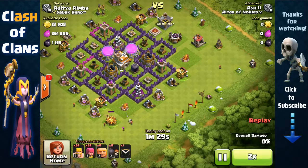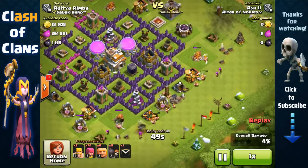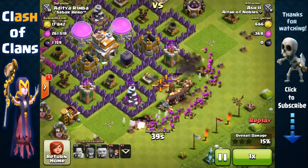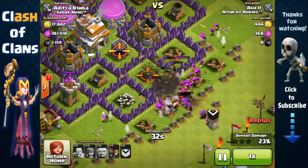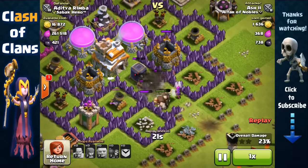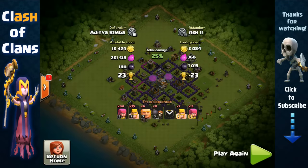For the next base, we start by sending archers to remove outside buildings and create space on two far sides. Once those structures are cleared, we remove the army camps with barbarians — and always spread your barbarians on the outside to test for giant bombs. Send out giants to distract the wizard tower, use archers to remove the wizard tower over the walls, open the first wall layer while defenses are distracted, then have all archers target the Dark Elixir storage over the wall with barbarians and giants shielding in front. We got over 1,100 Dark Elixir in this raid.